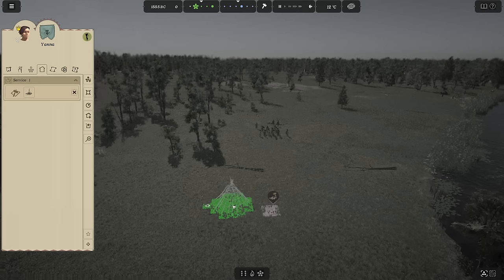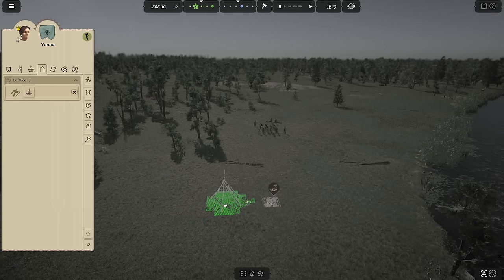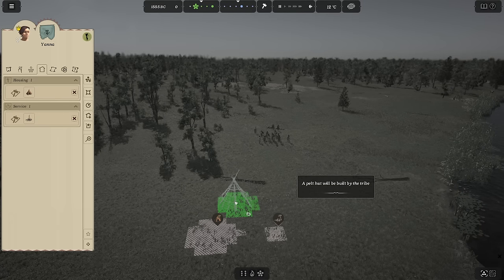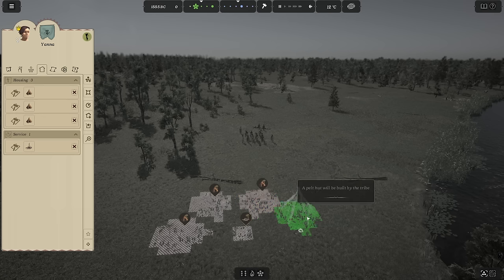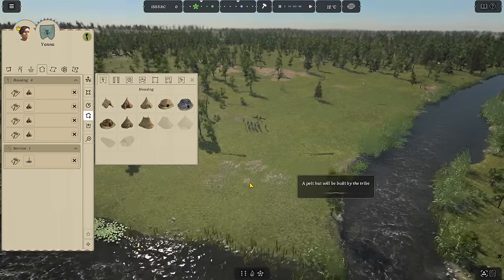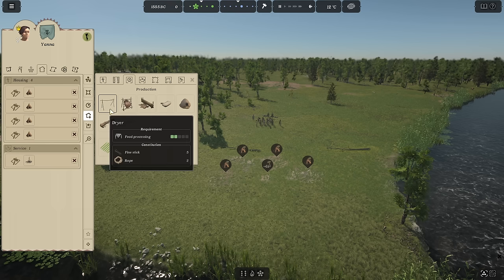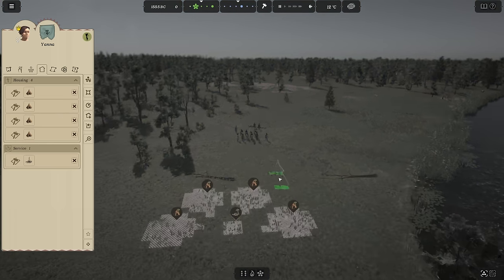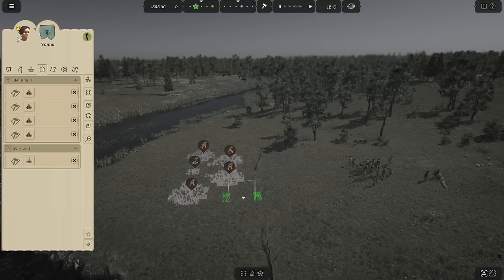We have 21 people, so there's no way to build enough homes for them in the first few days since each holds only three. But this game has gotten a lot easier to build things quickly. We'll start with maybe four homes and hopefully have our people also grab reeds and straw to build better homes. We'll also tell people to build things for food preservation — a dryer which allows us to hang fish and meat to preserve or store it. Let's build two of those.